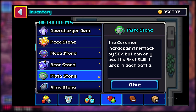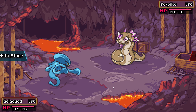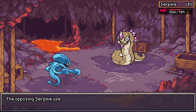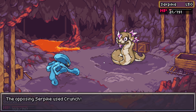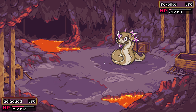The Pistostone is one of the most important competitive items in the meta right now. You get this item by reaching milestone 24. The Pistostone raises your Coromon's attack by 50%, but it can only use the first skill it selects in each battle. If your Coromon switches out and comes back in, you can select a new move, so it's very important to be strategic with your move selection.